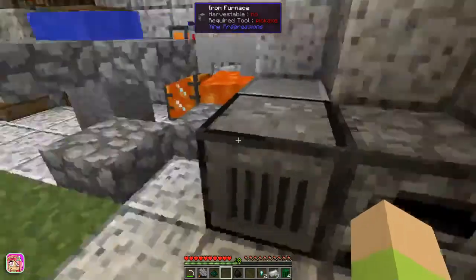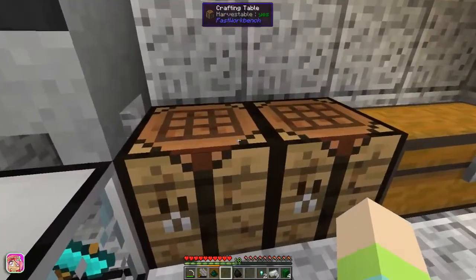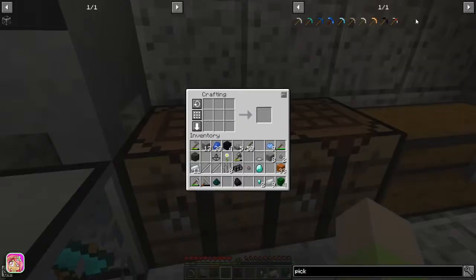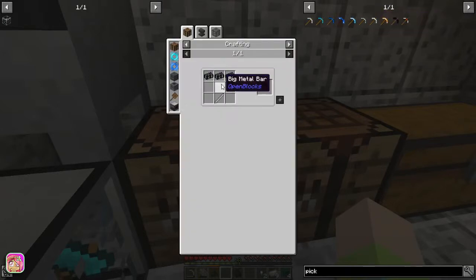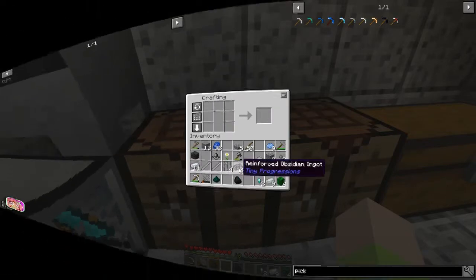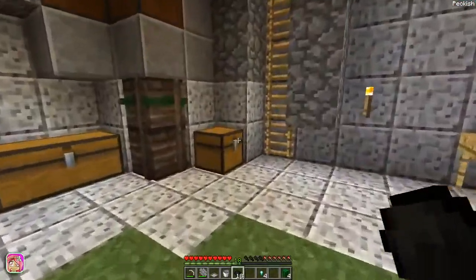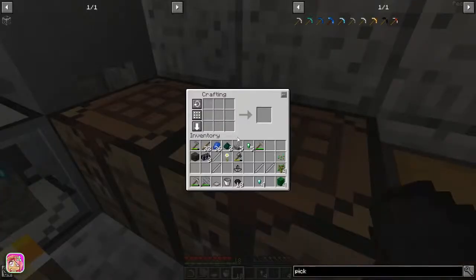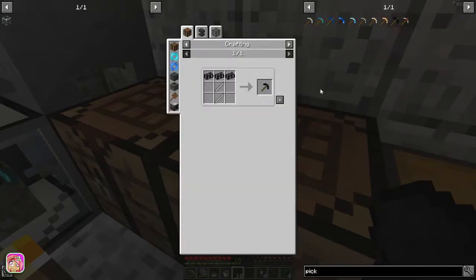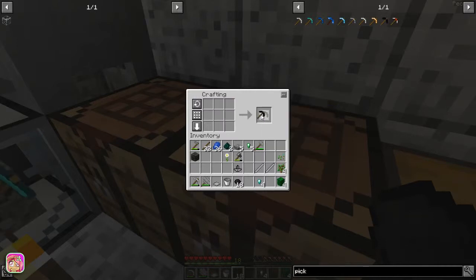I have enough I think to make the other two bars. For this all we need is the obsidian and iron bars. Just need one more ingot. Hey guys, we're back and I got the stuff we need! So we can finally make one pickaxe, Rhino. It takes so much to make one of these pickaxes, oh my goodness.